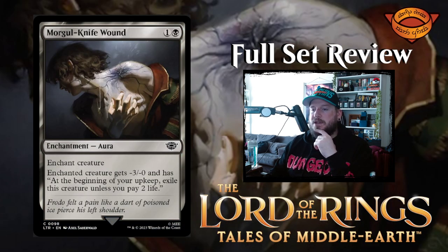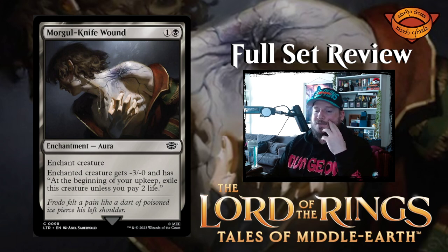Next up we have Morgul Knife Wound — one and a black for an enchantment aura. Enchanted creature gets minus three minus three, and at the beginning of your upkeep, exile this creature unless you pay two life. So you shut down your opponent's best creature — if it has more than three power you're just weakening it, but your opponent is inclined to exile it so it's no longer in the game. I think that's pretty good.